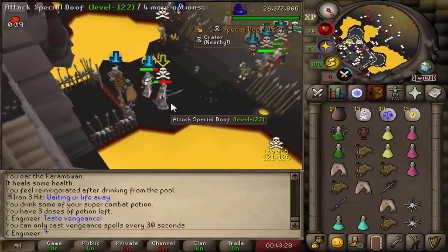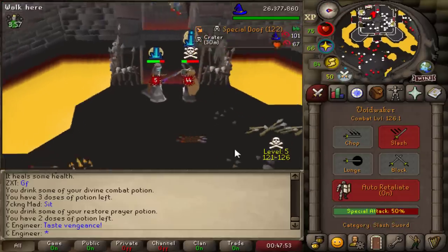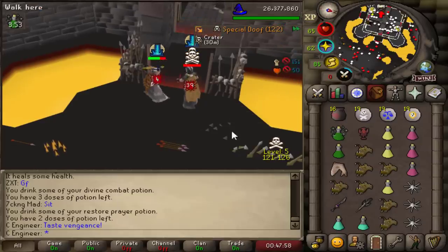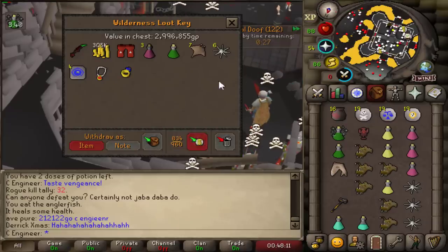He was smited for a Void Waker. Who just hit me? What did I just smite? Abby dagger smite — thank you, 3 mil.